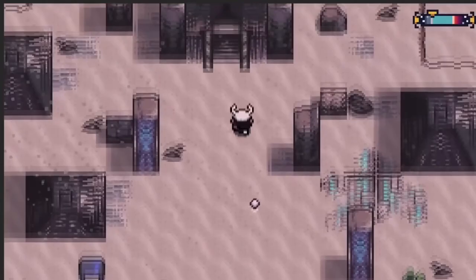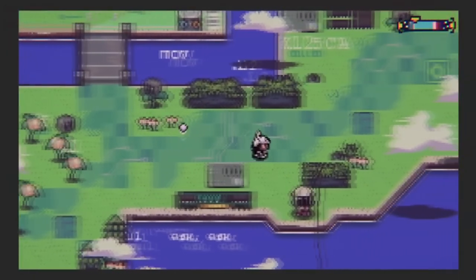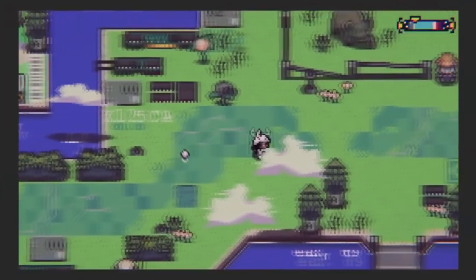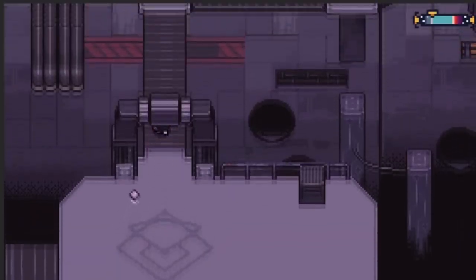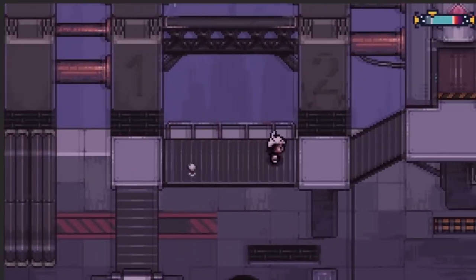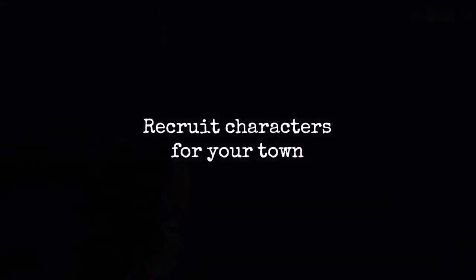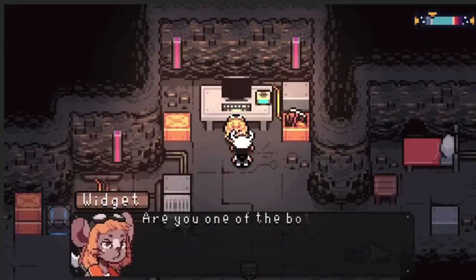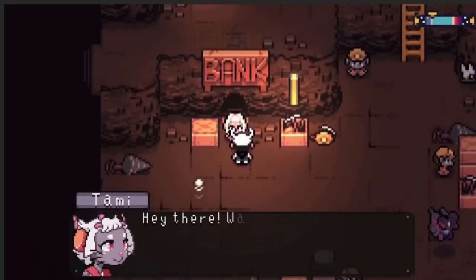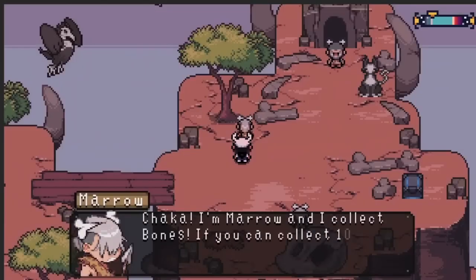Now for those that don't know, the Digimon World games — and Anode Heart for that matter — revolve around raising your creatures but also interacting with the various characters throughout the world, recruiting them to your town, and increasing your resources from there. If you've played Digimon World Next Order, you're definitely going to know the type of gameplay loop these games tend to have. I like to think of it as Monster Rancher meets Pokemon, in the sense that you get the ability to explore the world and what it has to offer, whilst also having the many types of raising options like you see in a Monster Rancher-esque game.